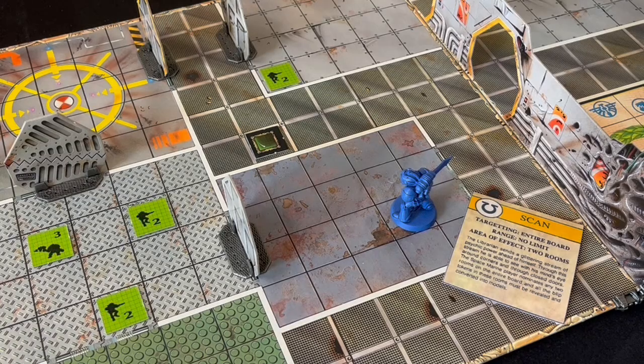I actually think Scan is pretty useless. You really want to use this power when you first enter a board section and new blips are placed, but of course you have to select the psychic power at the start of your turn, probably before you have had a chance to explore a new board section. This gives the alien player a chance to react to your plans when choosing and placing their blips.